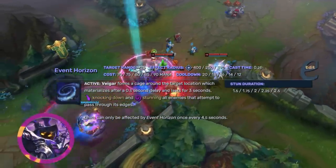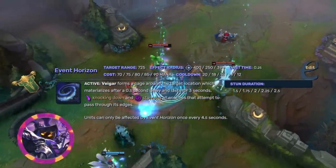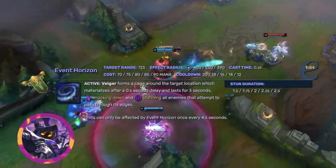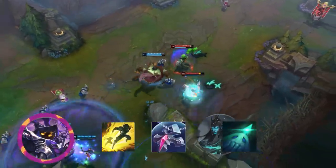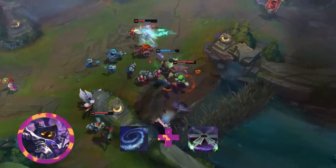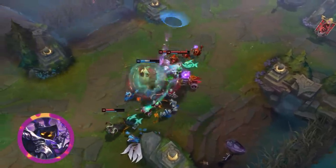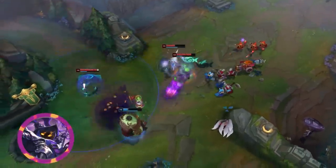Veigar's Event Horizon is by all accounts one of the most broken abilities in the game, period. It's a large cage that stuns anyone who touches the perimeter for over two seconds, and unlike other cages or terrain, you can't dash over it since it knocks you down. Unless you have either a blink, spell shield, or untargetability, you're stuck in that cage whether you like it or not, and that makes setting up a lot of other plays really easy. Veigar cage into Anivia Storm, Veigar cage plus Viktor Gravity Field, Veigar cage plus Rumble ultimate. This ability is made intentionally overtuned because it's on Veigar. Although I think if you're going with Vex's passive, then this is excessive.